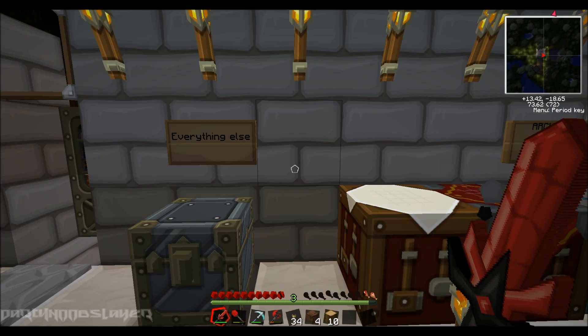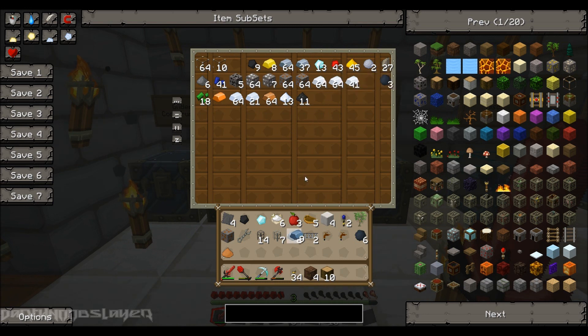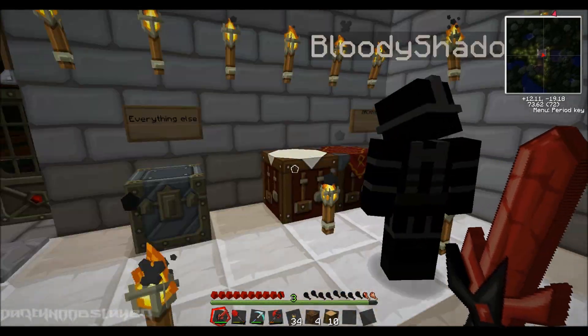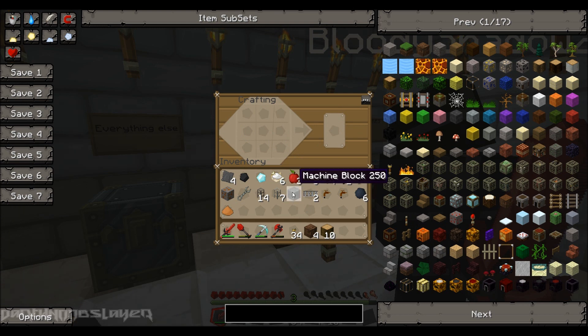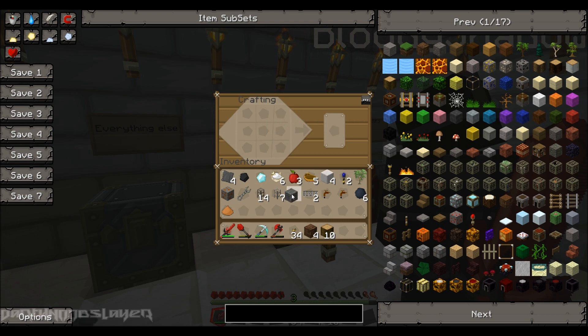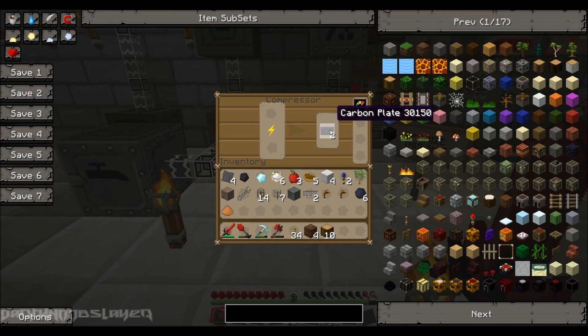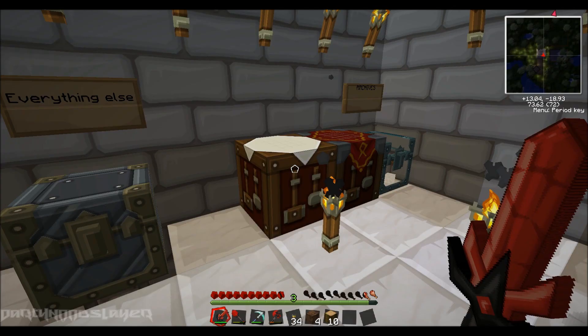There's a machine block. So I need more refined iron. One machine block. That goes there. I need an advanced machine block. I'm making those right now. Okay, I need one. I just made an advanced machine block.